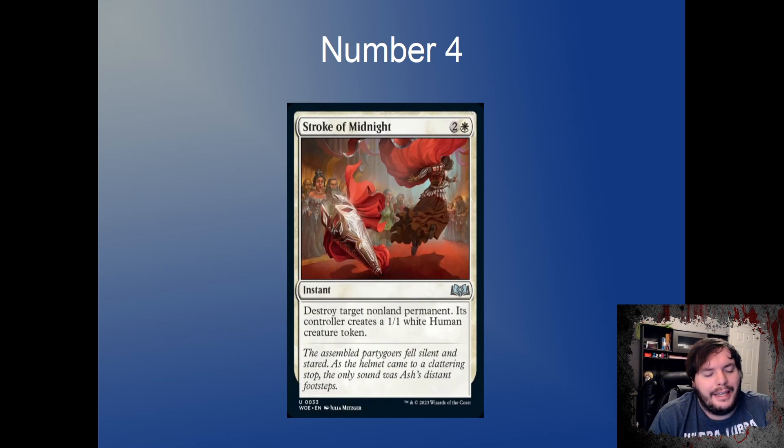Number 4 on my list is probably seeing more EDH play, but — two and a white, destroy target non-land permanent, and the controller makes a 1/1 Human token. It's not bad removal overall. Three mana to destroy anything might not be mana-efficient enough for Pioneer, but this could be a sideboard all-star — bringing it in to kill a Grease Fang, a problematic enchantment, or a planeswalker. It's versatile but might be too slow for the format.